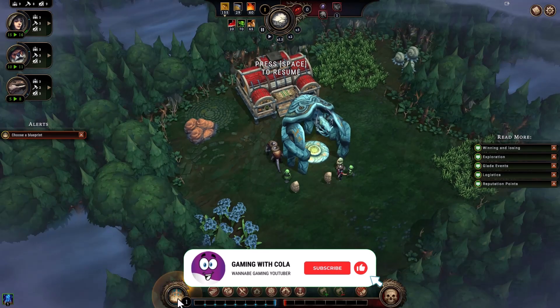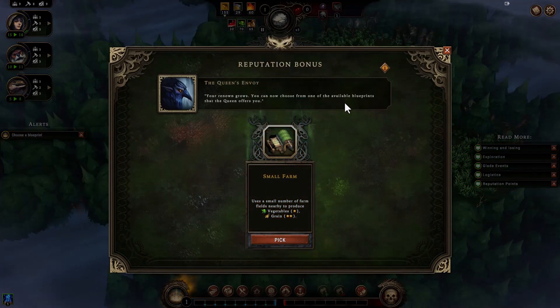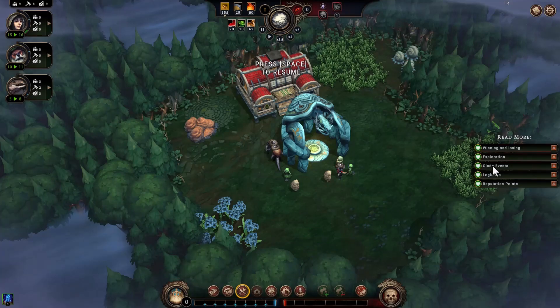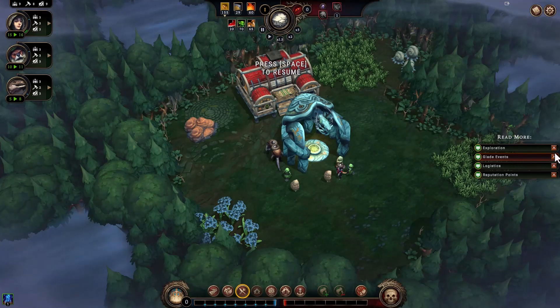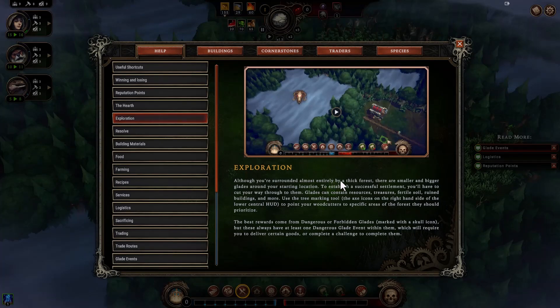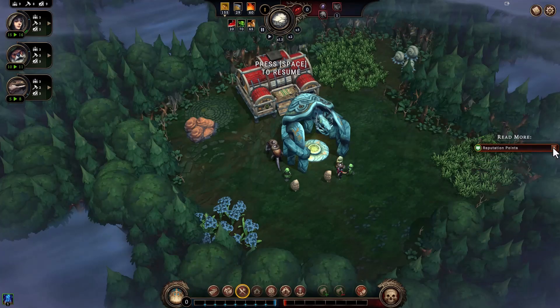Build a farm, harvest grain and serve some ale in a tavern. Choose a blueprint — small farm. Your renown grows. In Against the Storm you build not one but many settlements. To win a run you need to collect enough reputation points to fill the reputation bar before the queen's impatience reaches its maximum. You also lose if all your villagers leave or die.